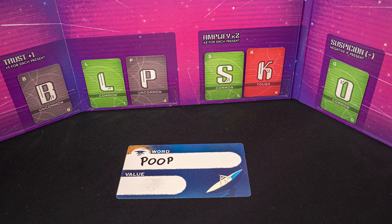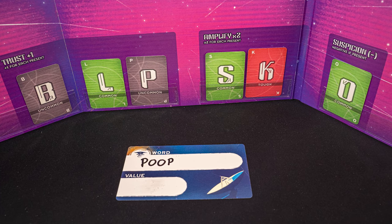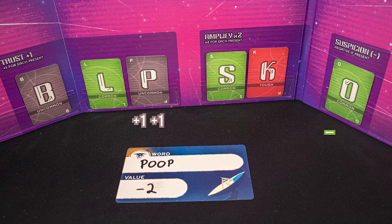The final letter is the suspicion letter. If the suspicion letter is in the word anywhere, that score becomes negative. So if O were a suspicion letter, 'poop' would score minus two. It doesn't matter how many O's there are — if the suspicion letter is present at all, the score becomes negative. When writing your word, you can write any one-word clue in the English language. You can't write one of the words on your clue sheet, and you can't write any derivative of those words. Otherwise, just write a word.